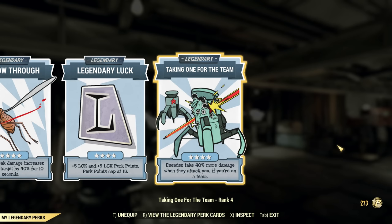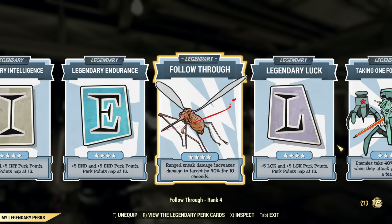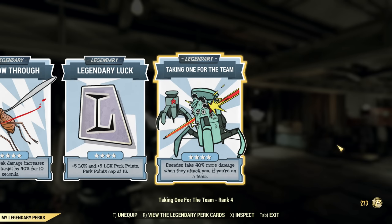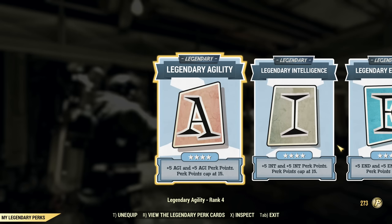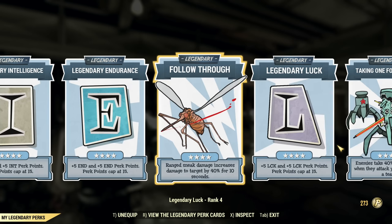Starting from the legendary perks — this is the only build I did with a combination of Taking One for the Team and Follow Through in one build. Follow Through is very useful when I run in regular armor and use stealth, and if I'd like to jump into power armor and use a Pepper Shaker later on, I have Taking One for the Team already equipped and ready. Plus, if enemies accidentally shoot me with a stray bullet when I'm sneaking, it still activates. Then I have the combo of Follow Through, Taking One for the Team, and the four best specials you can choose from legendary perks: Legendary Agility, Intelligence, Endurance, and Luck.